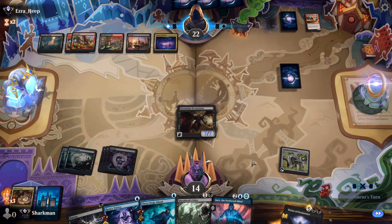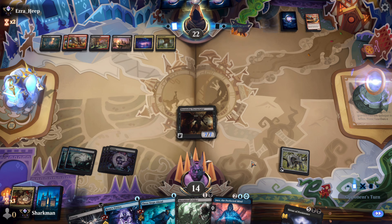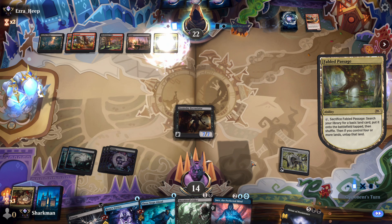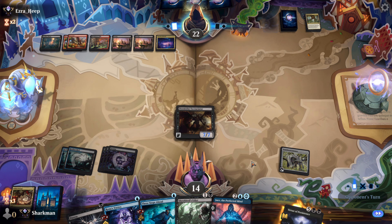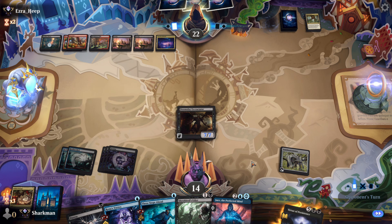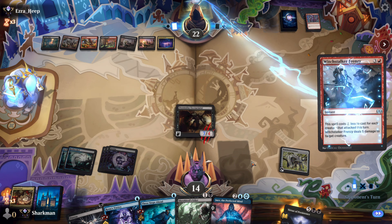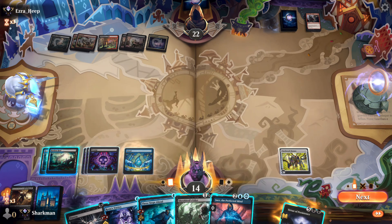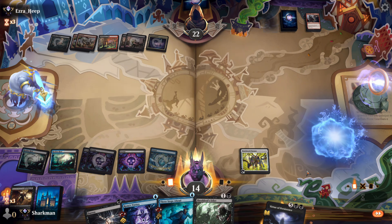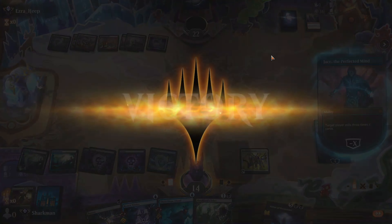They have one last turn to do fourteen damage — get it done, bro, I believe in you. They did zero damage to us. GGs, bro. Jace has clean-up duty, and it's something he's good at. Let's steal all the books. They leave early for their appointment at Baskin Robbins — they gotta get that scoop. And that, my friend, is another satisfied customer. Can luck.